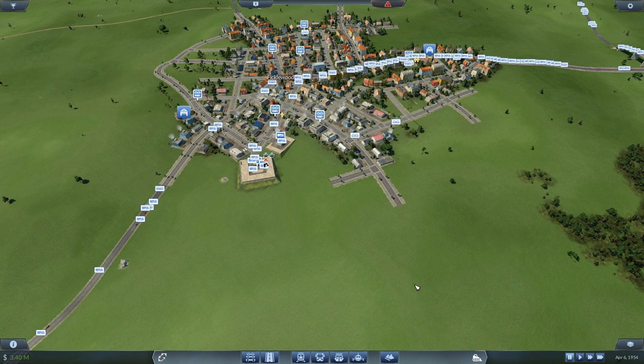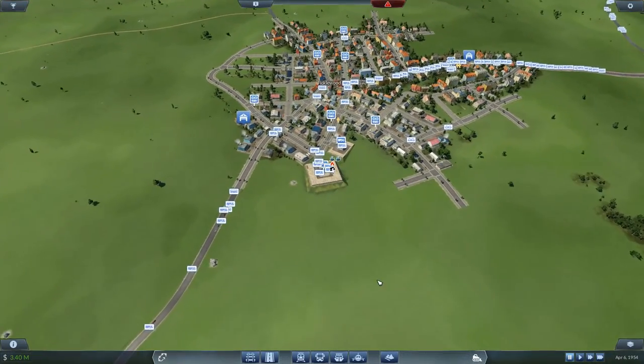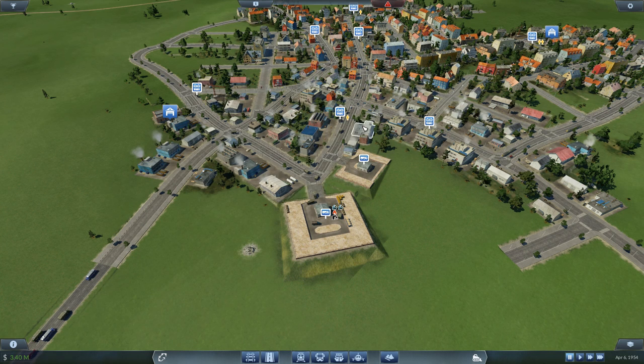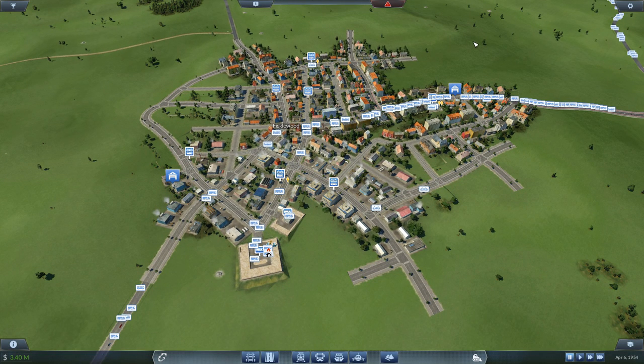I've done some tinkering, I've done some thinking, and I have a bit of a solution here. I want to repeat this in all of our main towns, but Ficklewood is going to be our guinea pig. Right now, we've placed our depots in the industrial area because it gets the goods there, but the problem is that it is now too knee-deep in town. We need to separate the truck traffic out of town so that it doesn't gum up the works.